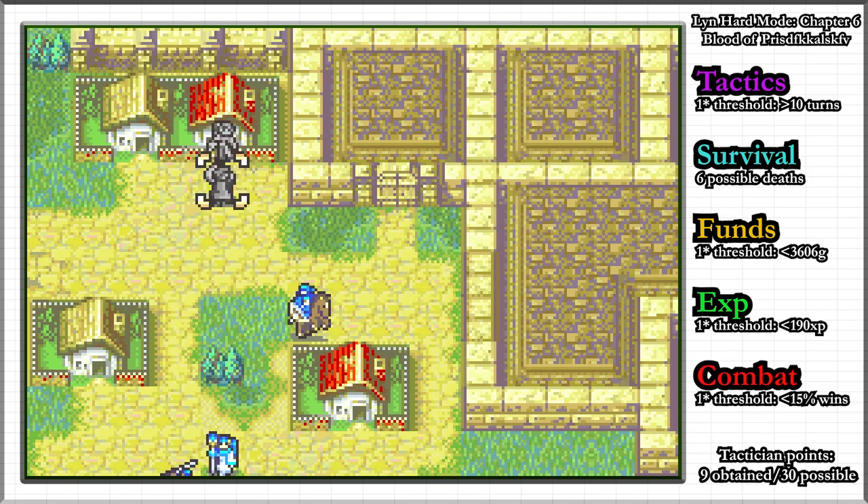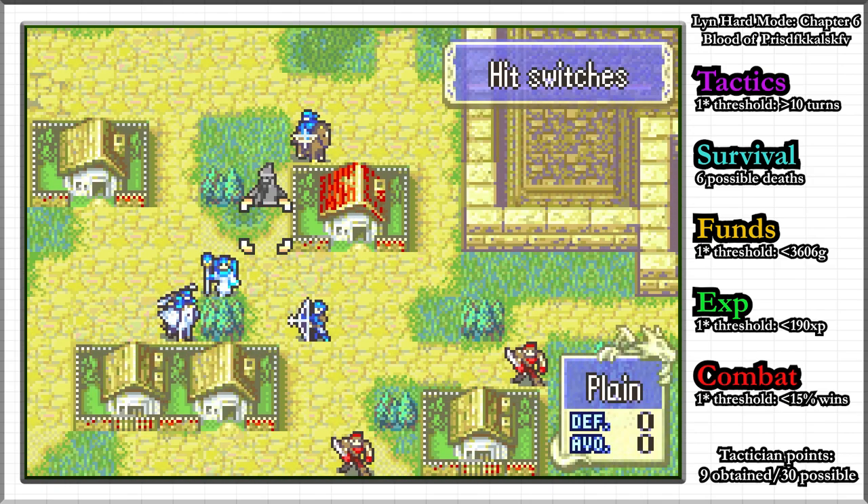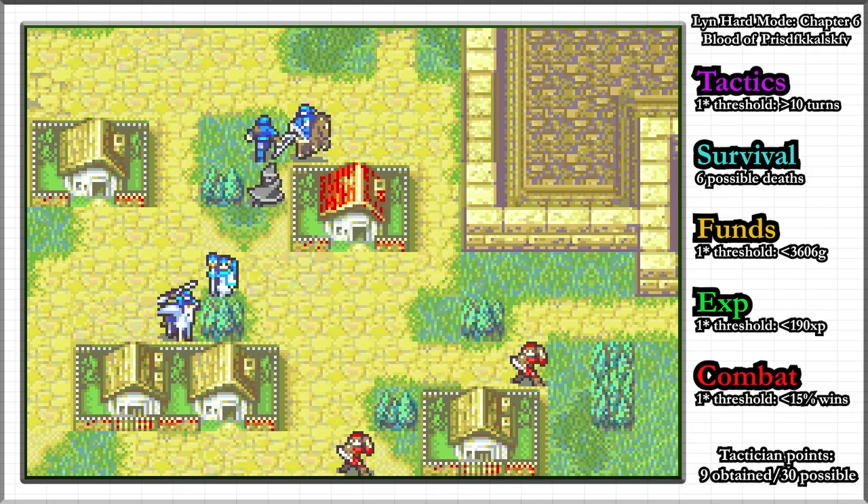This map has a unique objective where you must press three switches to open a secret passageway. The tactics rank will be an easy 1 star since we can take our time.